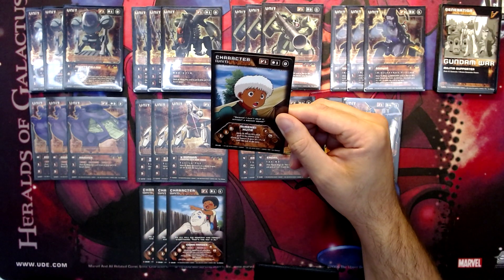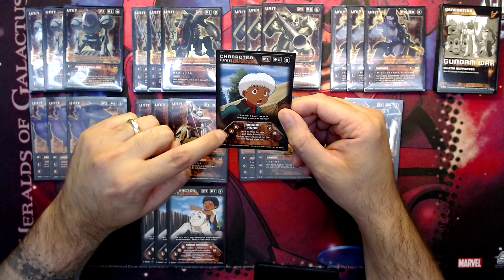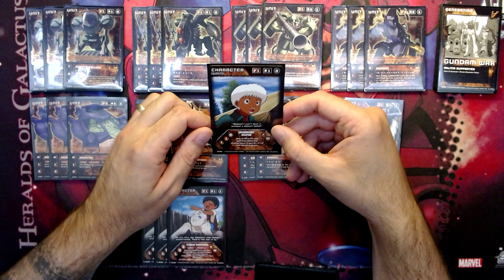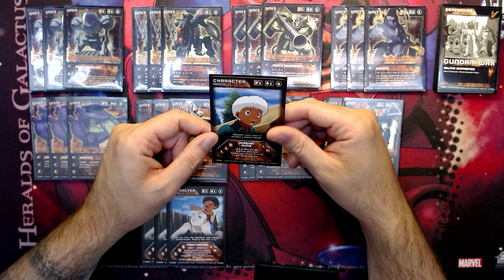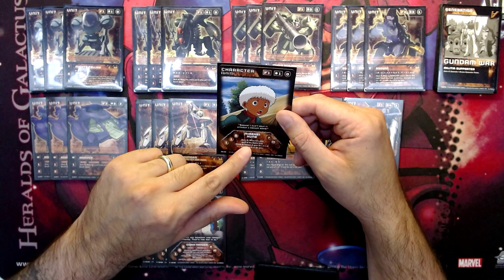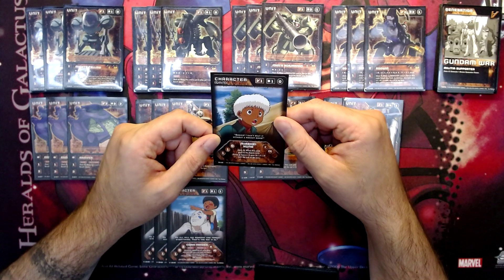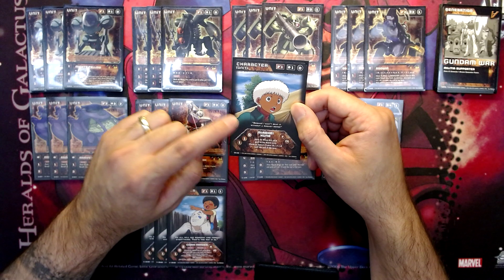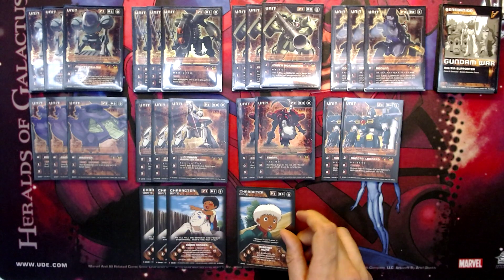We've got 1 copy of Misei Kune — this has been errated a little bit. It is a 1-1-0 unit and gives plus 0, plus 1, plus 1, so it's brilliant on a John's Borjarnon. Her OTD effect says when this card goes to the battle area, it gets plus 0, plus 1, plus 0 until end of turn — but you only get this when you attack, not when defending. As an offensive deck this suits us perfectly. Think of her as a 0-2-1 when attacking and 0-1-1 when defending — that's what Misei Kune gives us.